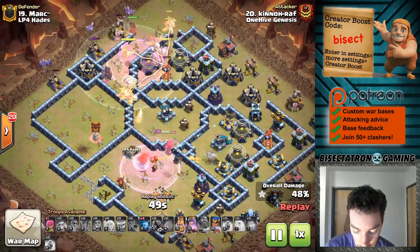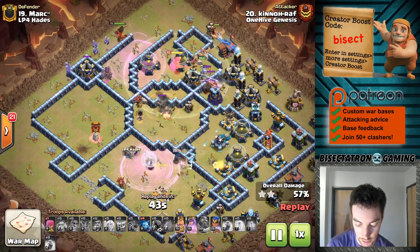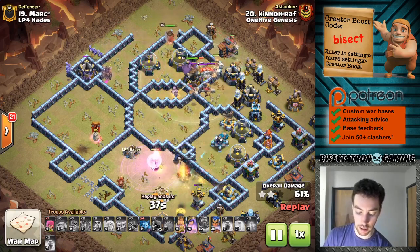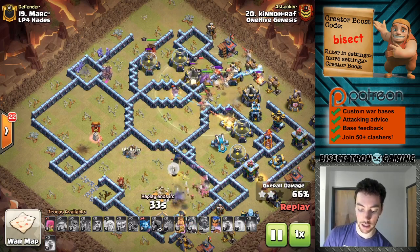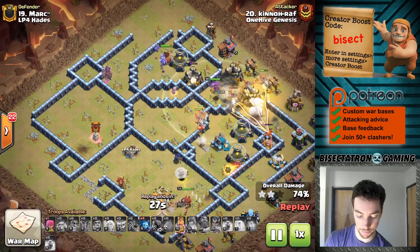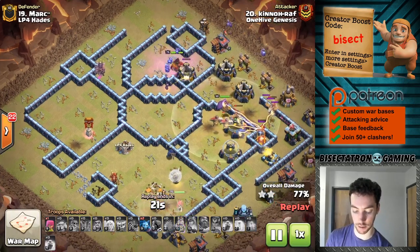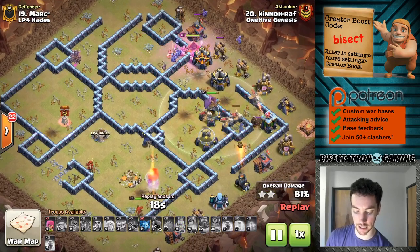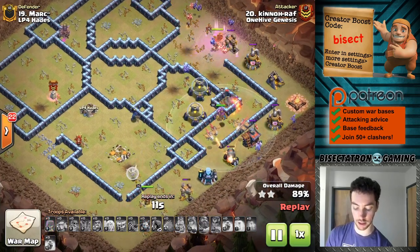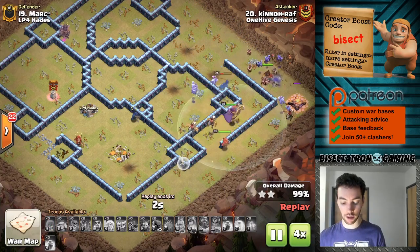Here come the Dragon Riders and the Royal Champion, doing a good job ignoring those storages — that would have been an issue had this been a regular Dragon attack, going straight for the defenses. If the air defenses and pathing are a little weird, this is sometimes a better choice than doing a Lalo, and arguably a little bit quicker. The minions are in, the King was dropped to tank, and once his ability hit he did a good job getting the cleanup going. A ton of troops left up, the Queen included — she did take a lot of damage but was able to survive with her ability. And that would do it.